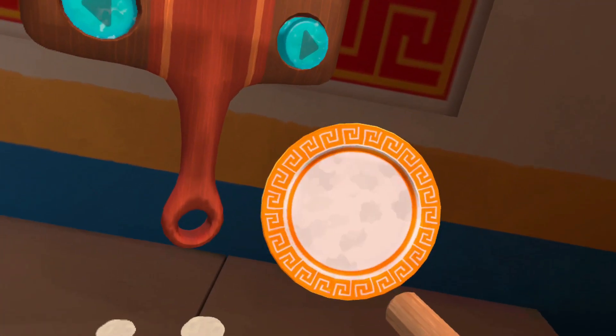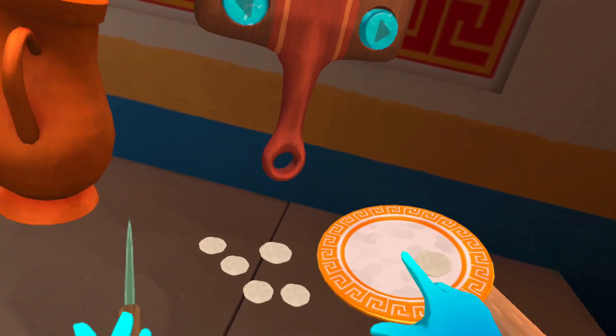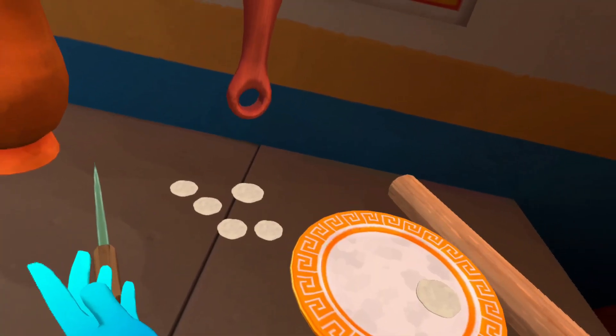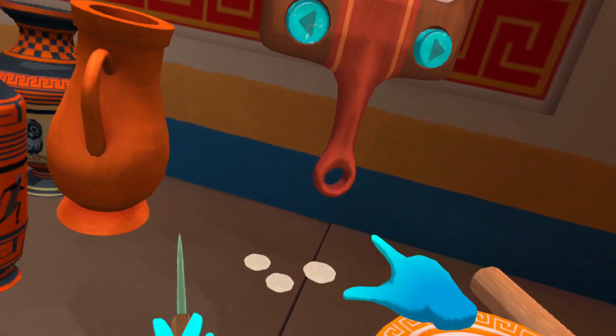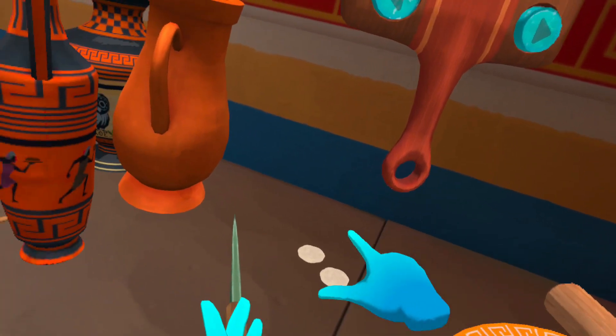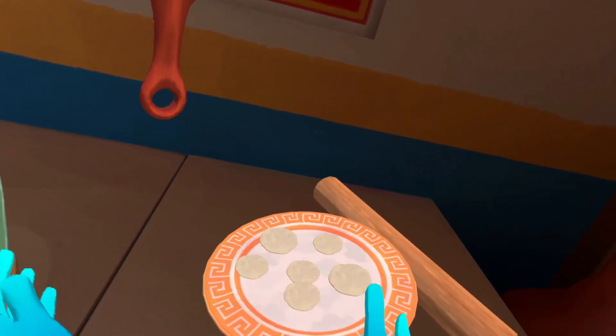Fill a mixing bowl about a third full with oily bowl. Add to the marinade. Add the olives, and in the mortarium, use the pestle to grind the barley grains into flour. It should be half full of flour after grinding.